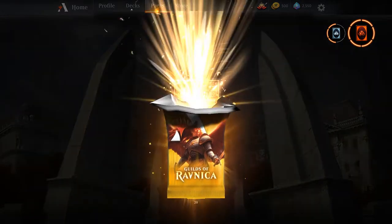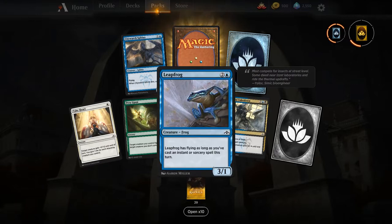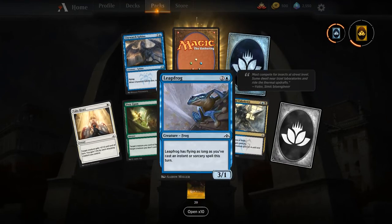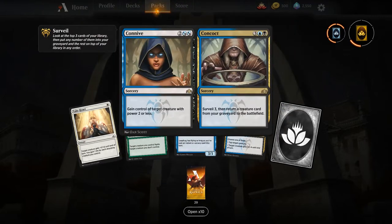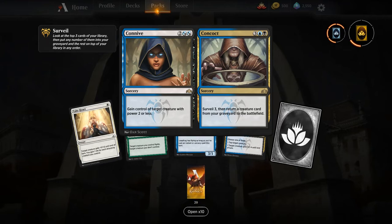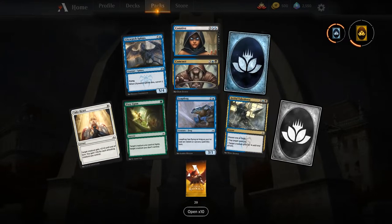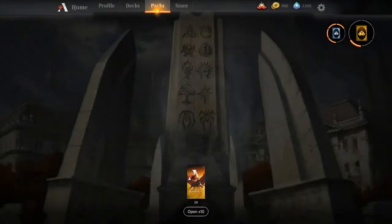Leapfrog — that's kind of cool; it has flying unless you cast an instant. I like it, I don't even know why. We get Connive and Concoct — a split card. I like Concoct in the Muldrotha deck. Not sure about the Connive part, but definitely an interesting card. I like the way they did the split-card art in Arena too — pretty cool.